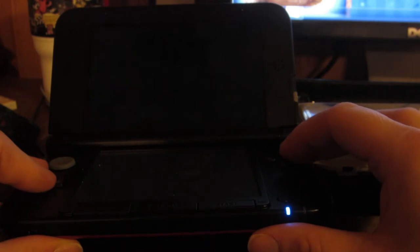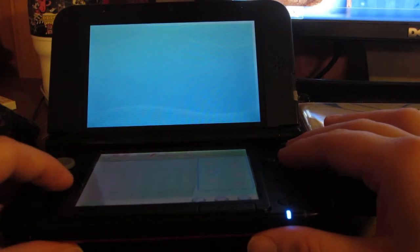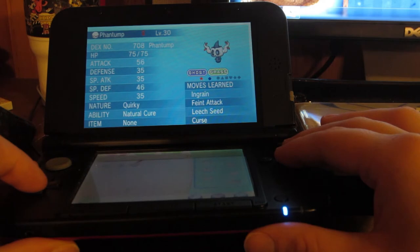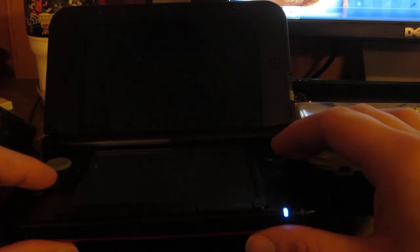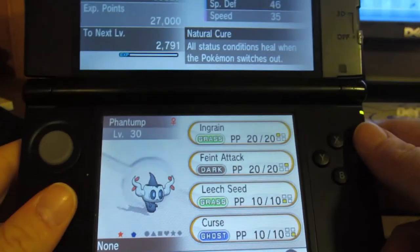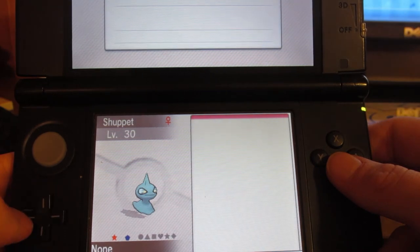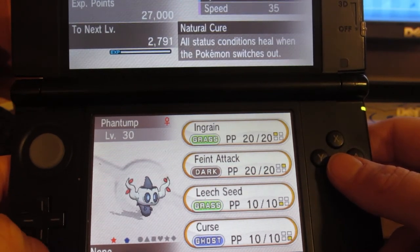I'm actually going to organize the boxes and put them in the Dragon box. There they are — my shiny Shuppet and my shiny Phantump. Let's do summary: the Phantump has Natural Cure, a Quirky nature, and my Shuppet is Rash. I also have a female, so that is really, really great. I got both of my targets in that Friend Safari!